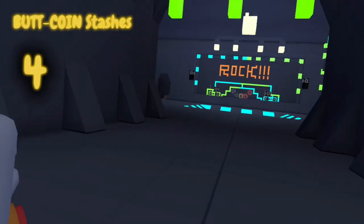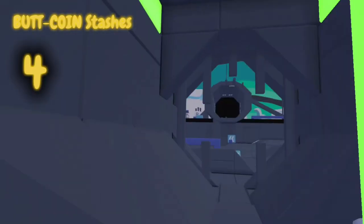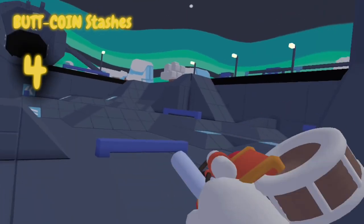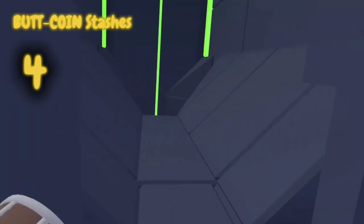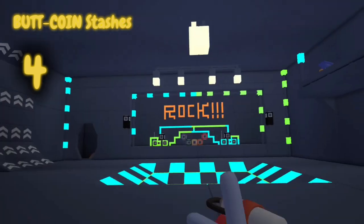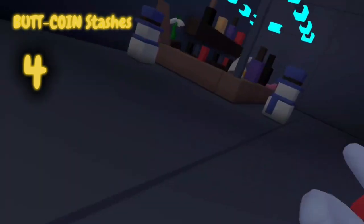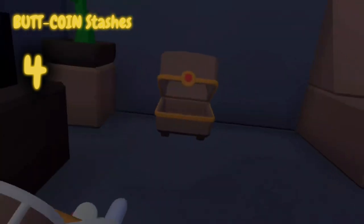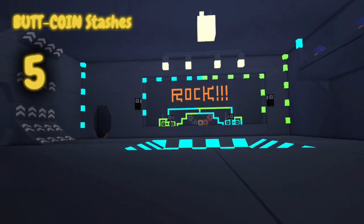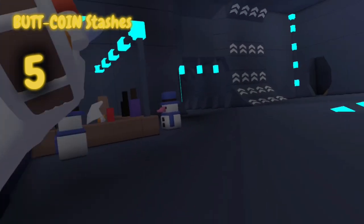Number four: if you come down from the sewer drain right there, you come down — or you could go to that one under there — but personally this one's easier. You come down here, then turn to your left, and this is the easiest buck coin stash. It's actually just right here; click it for your buck coins.